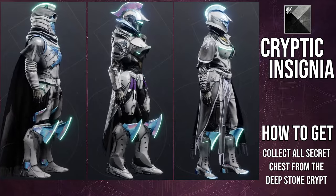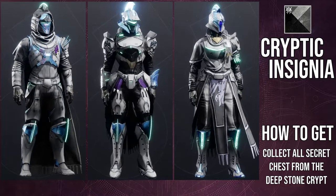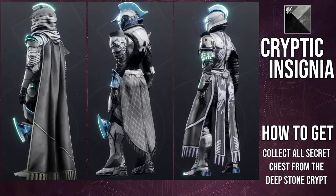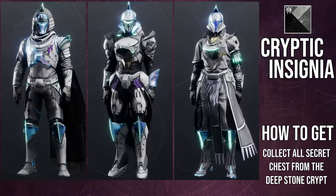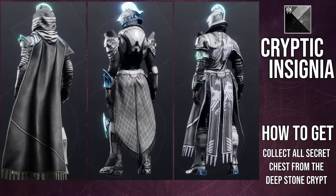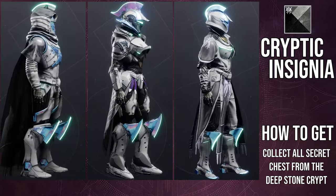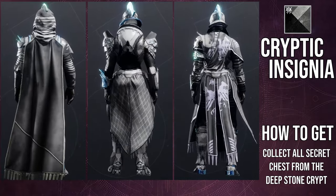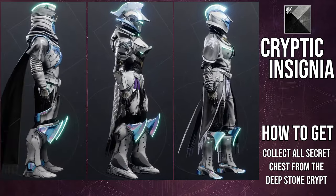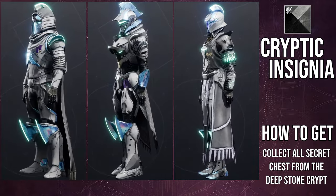The shader being showcased is Cryptic Insignia, specifically because it showcases the light blue-white color on the Warlock's chest cloth insignia, which you cannot change the color of. So if you're going for an all-white look, the Warlock chest piece is not going to be ideal. This shader also showcases the pieces that don't change color: the purple on the Hunter's chest piece, the purple on the Titan's mark, and for Warlocks, the cloth color on the Saint-14 insignia, as well as the Warlock's visor.